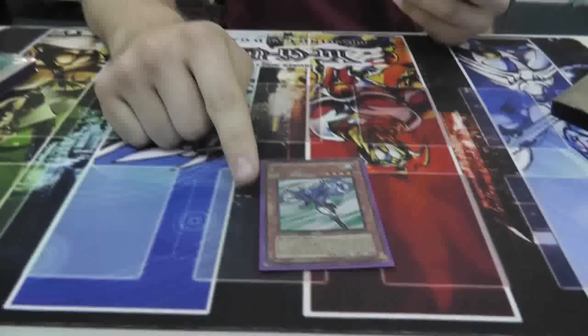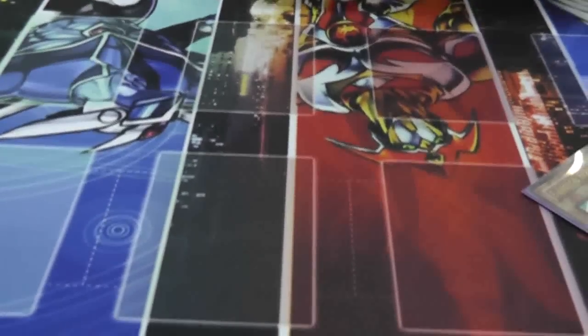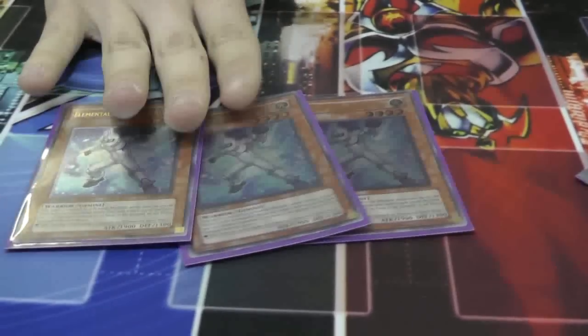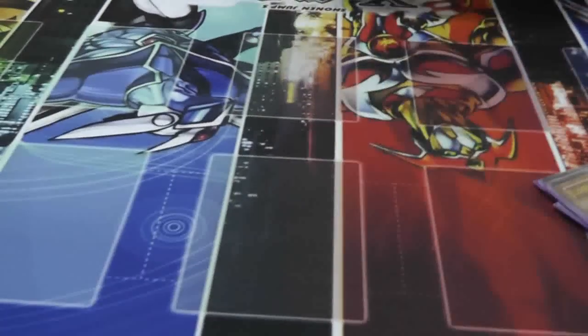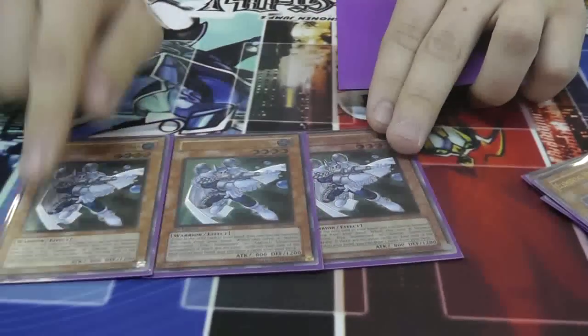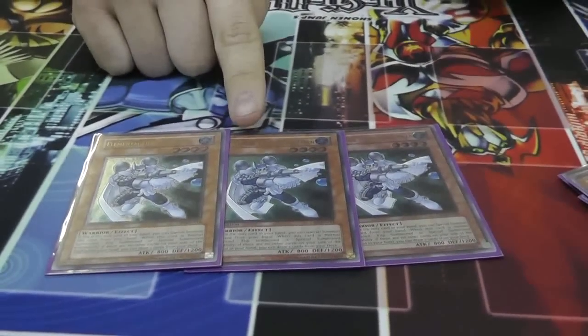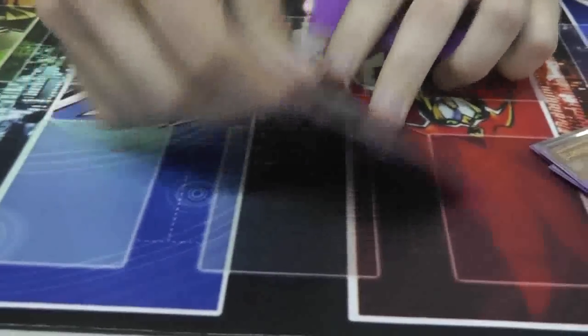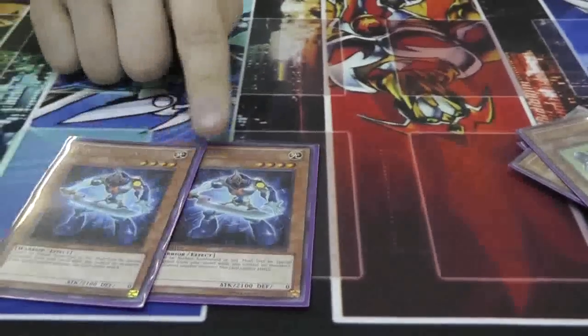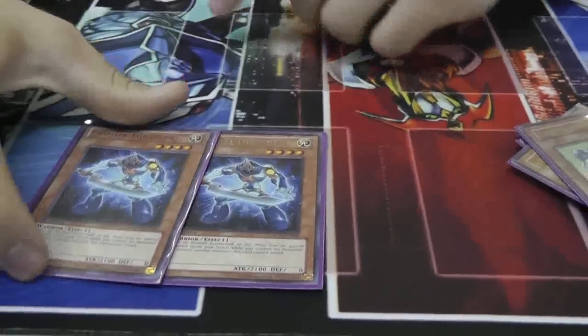Alright, so it's Bubble Blade, so you've got to run one Stratos and three Alias. It uses the Gemini Spark Engine, so this is necessary. Three Bubble Man — you want to get their effect off as much as possible, so you run three, and usually they don't clump up in your hand if you play it right. And finally, two Thrashers to help with the beatdown and special summon.